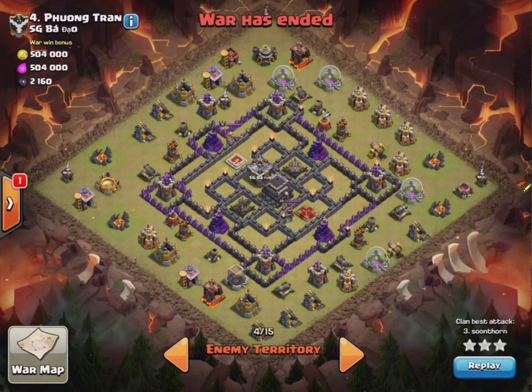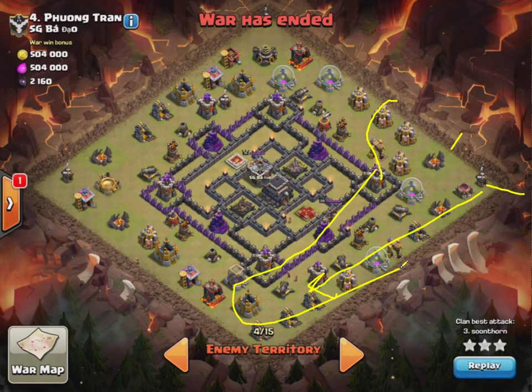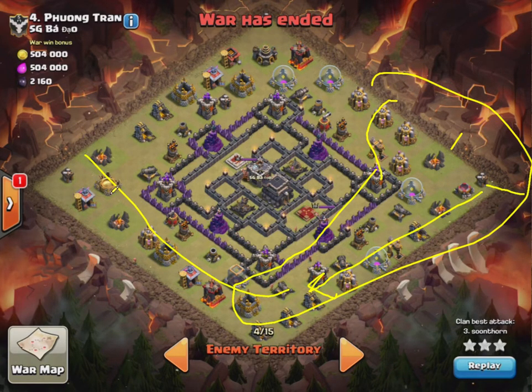So what I was going to do: from a previous attack, a queen was dropped here, queen walked all along here, took out all of that, wizard here took out all of that. So all of this was taken out. The queen would just go round and round. So that means a funnel is created for the dragons, which is what you need, because you don't want to just drop them — you want them together, you want to direct them.